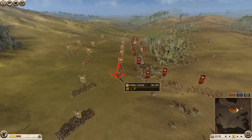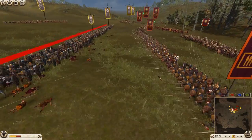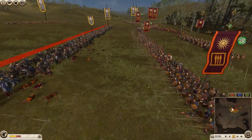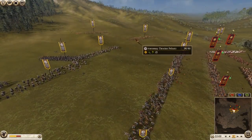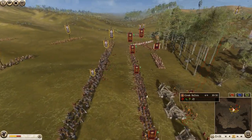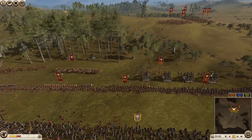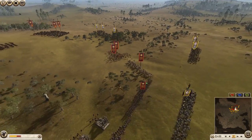Now I'm gonna sit my main line of swordsmen up here, and we're just gonna wail on these pikemen. We're not even gonna bother fighting them in melee — we're gonna wail on them with our javelins, our peltists, and our heavy bowmen back here. We're just wailing on these pikes, and they can't do anything about it. If they're just gonna sit there, they're gonna get slaughtered. This is not the way to use pikemen.